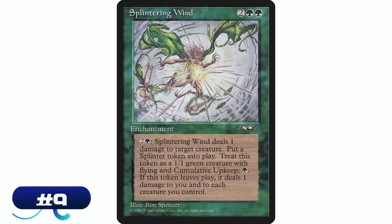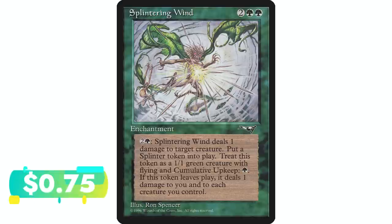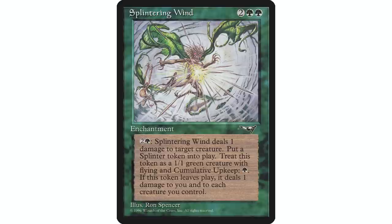Coming in at number nine is a really weird, interesting card — Splintering Wind. Two green green enchantment. Activated ability: pay two and a green — Splintering Wind deals one damage to target creature, then create a 1/1 green splinter creature token. Green dealing damage to creatures via enchantment activated ability is definitely not typical. But there's a lot more going on: the token has flying and cumulative upkeep one green, and when it leaves the battlefield it deals one damage to you and each creature you control.